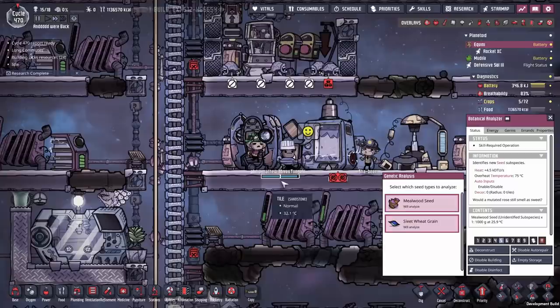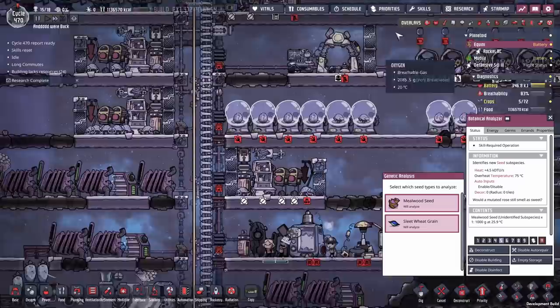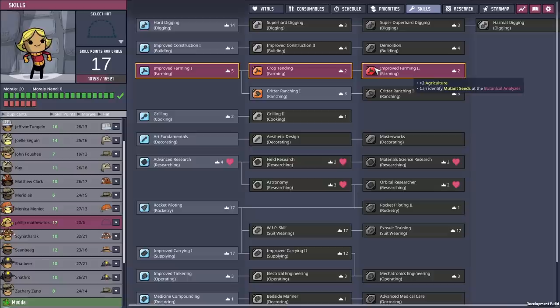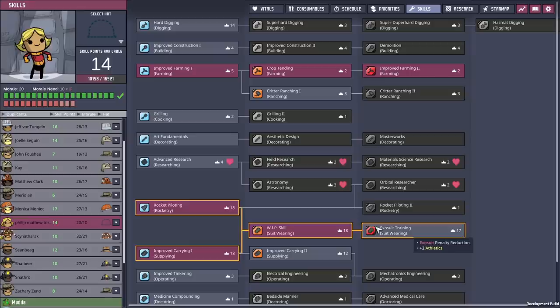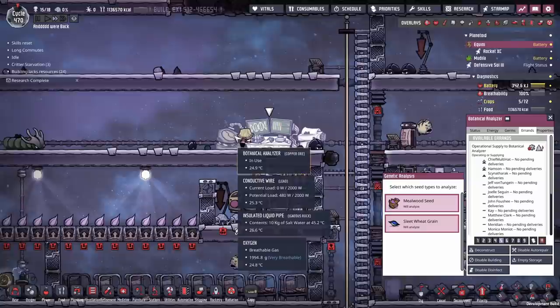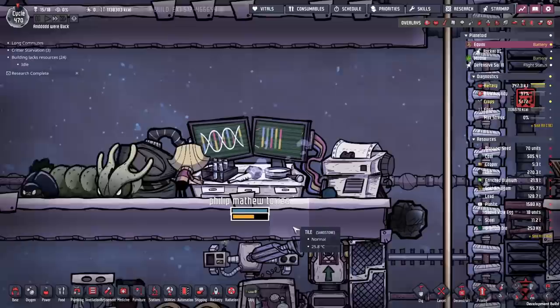One of the weird things about the botanical analyzer is it requires a skill you've probably never invested much in before, and that is farming. You need farming level three to identify mutant seeds at the botanical analyzer. However, how quickly you identify the mutant seeds is based upon your actual science skill. We've scrubbed Philip Matthew Torres here so we could send them to the botanical analyzer.